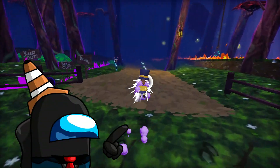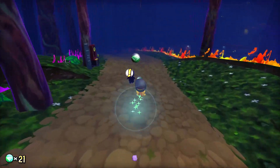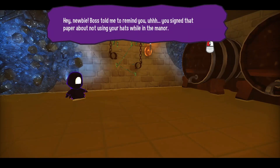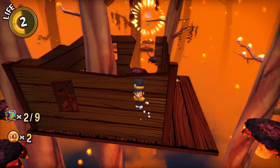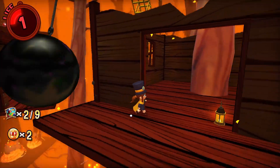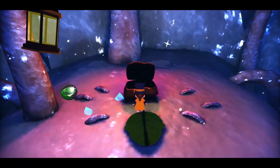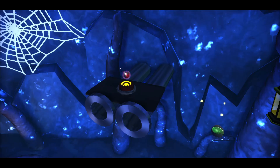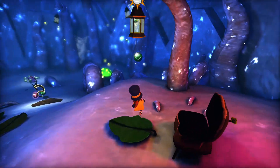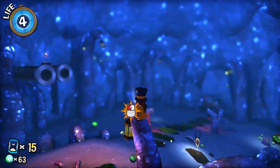Even though Subcon Forest is my favorite world, this one's still going to be pretty rough. The easy stuff — Contractual Obligations, Vanessa's Manor, the first blue rift, and the purple rift — are all obtainable pretty easily. But on the complete other hand, we have the absolute nightmare that is the Subcon Well. This is where we first unlock the Hookshot badge, and the well basically acts as a tutorial teaching the player how it works. Unfortunately, we can't use it, as the run declares we are not allowed to use any badges, so we're going to have to find another way around this one.